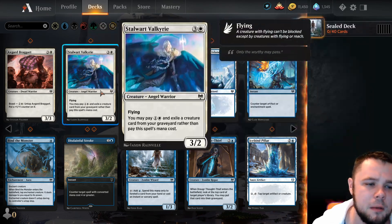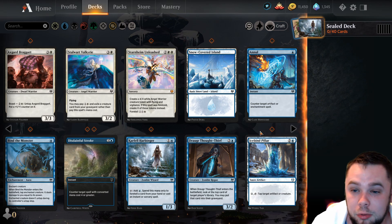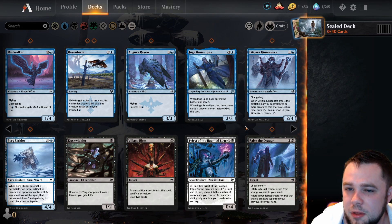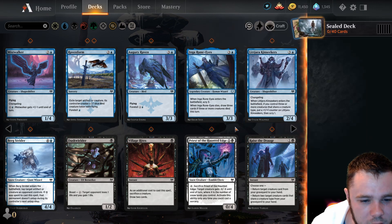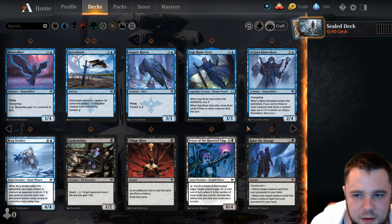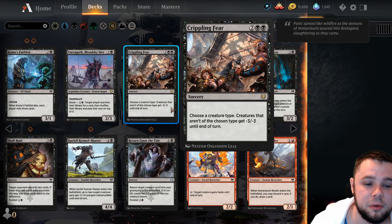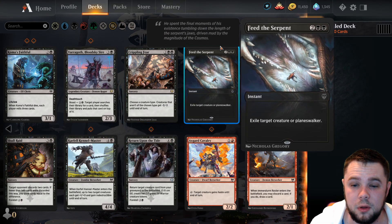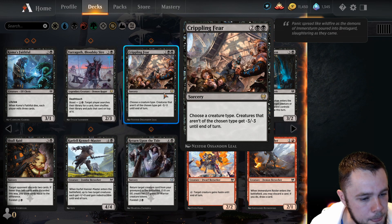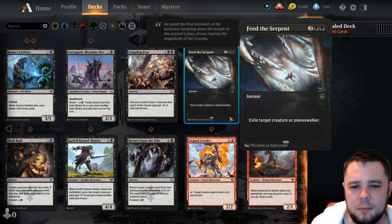Stalwart Valkyrie is a good card, but we may not be aggressive enough for that. In blue — blue is something I just really don't like playing in limited. Blue cards just typically don't do it for me. We got some okay stuff, nothing crazy. Black: we have Dusk Builder which is a good aggressive card. Village Rites isn't bad. Priest could be fine. Having Vargroth and Crippling Fear is not too bad. Feed the Serpent is good removal and we have two of those. Black is looking actually pretty good. Skull Raid is not a bad discard spell either — even if you whiff on the discard, you get to draw cards. So I think we'll be going black.